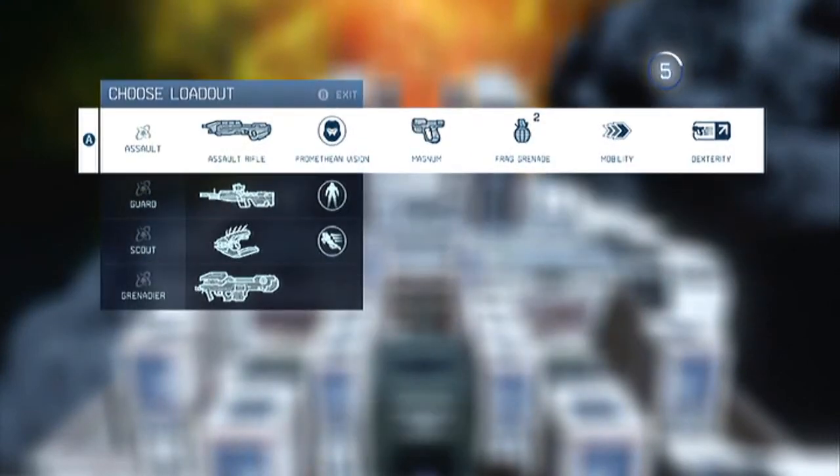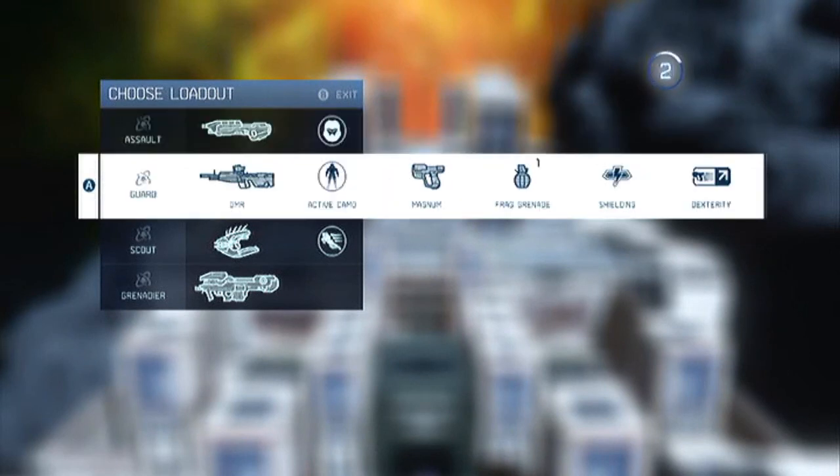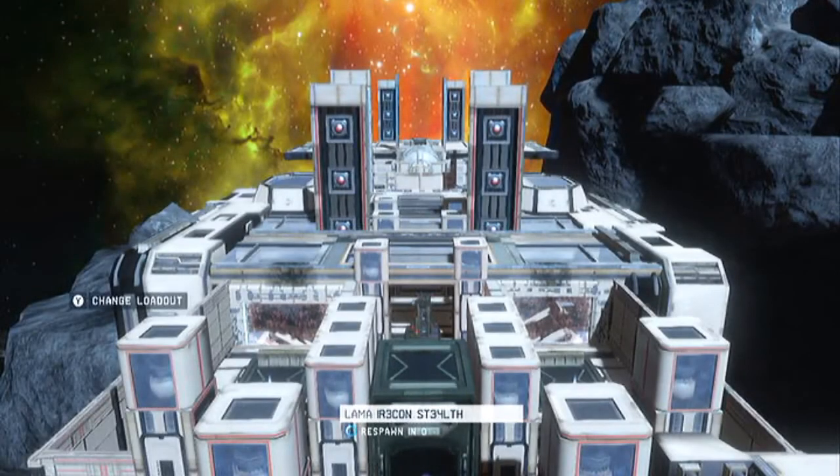What you have now is an Assault Rifle, DMR with Magnum, Needler with a Plasma Pistol, and a Spartan Laser with no secondary.